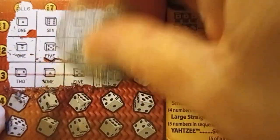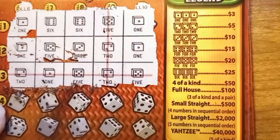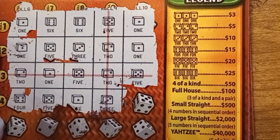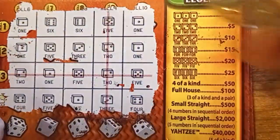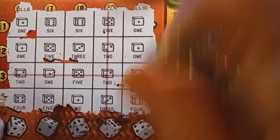So we got a two, one, five, two — need another two, got another five. Let's go down to the next line. Four, five, one, three, three, four, five. So a two will give me a large straight, a six would give me a small. And we got another four, so no win so far. And we did not get a win on the double across.